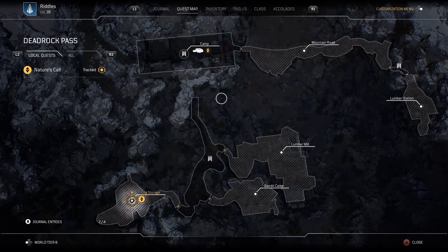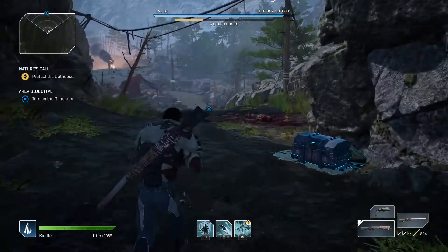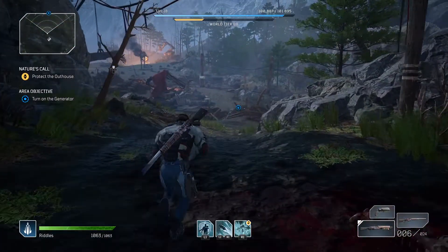So I found a mission at Dead Rock Pass — I'm going to give you a little example here. It's called Nature's Call. It's about this dude who's in the outhouse.